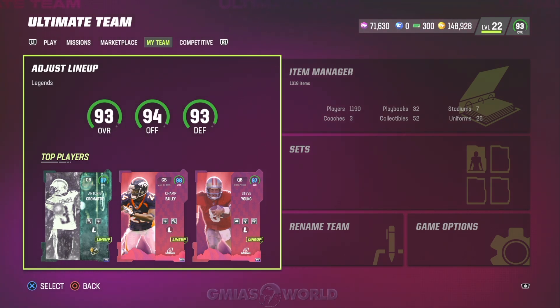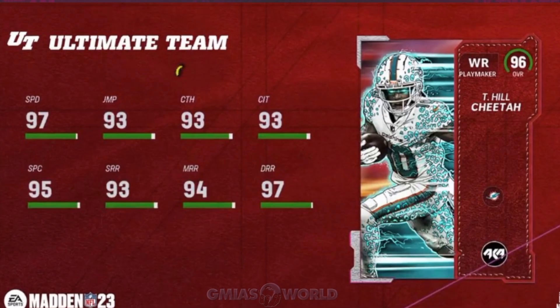A lot of you guys want to know what's the cheapest way and has anything changed with the way it was before. So before we get into all of that, I'm going to show you guys the card. He has 97 speed, obviously on a Miami or Kansas City Chief theme team. He's going to be the first 99 speed wide receiver. That's probably something EA intended once they saw what would happen with the playoffs. Obviously the Dolphins are in the playoffs, but I don't see a way that they beat the Bills.